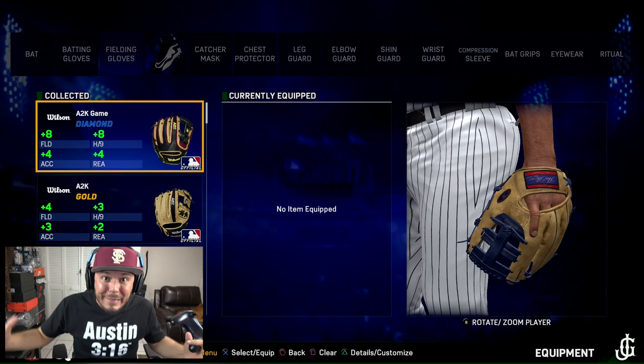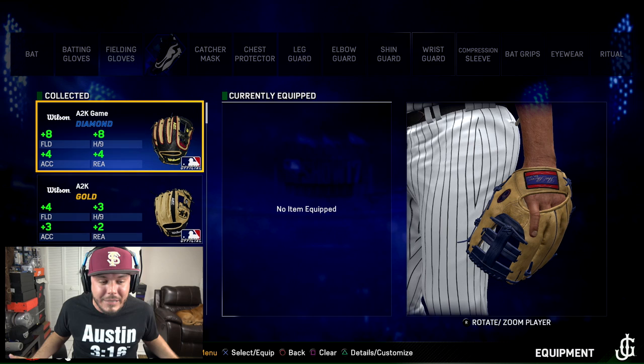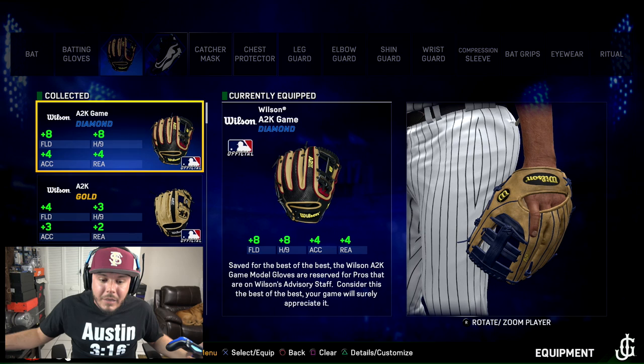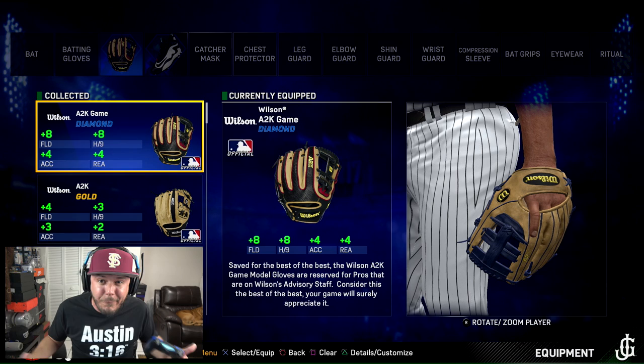We're upgrading to the best diamond equipment throughout each and every category. You guys commented that we should go with the fielding glove next. I have the Wilson A2K game diamond glove — it gives plus 8 to fielding, plus 4 to accuracy, plus 4 to reaction time and hits per 9 innings. Going to go ahead and equip this glove. Hopefully this will help improve our overall. Look how badass that glove looks.